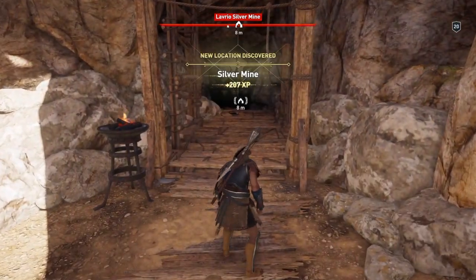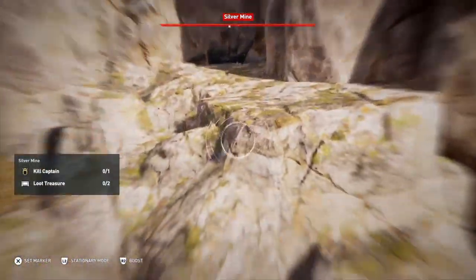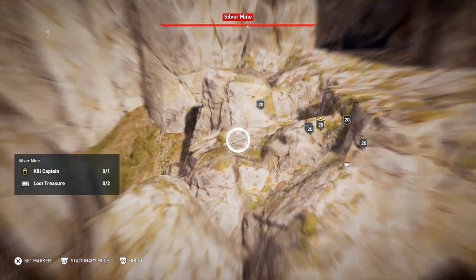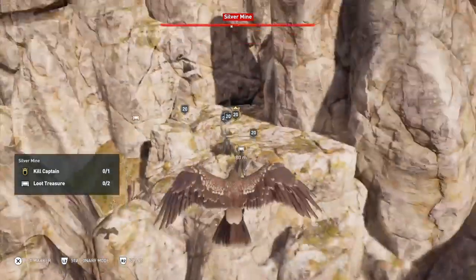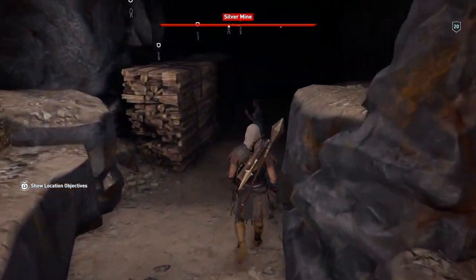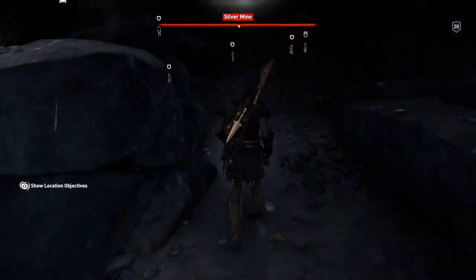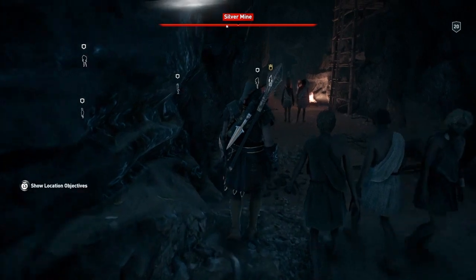Now this is also going to give us a clue to a cultist, which you can look at in your own time — it also reveals a cultist, as you will see. But there is one Captain to kill and two treasures to loot. One of those treasures will give you the cultist that you need to find, which you just open the cultist menu and go from there.